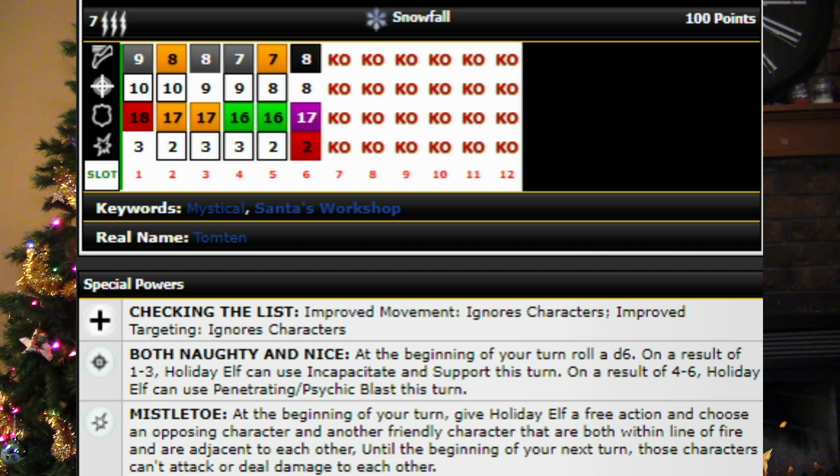The only reason this guy wouldn't be higher on my list is because he unfortunately drops to an eight attack for the last few clicks of his dial, and that's just a little too low for a hundred point character, especially nowadays. But I do love the sculpt on this figure — it reminds me of Assassin's Creed. This figure actually came out a year or so after the Assassin's Creed set, and I always thought that maybe he was like a prototype design because Assassin's Creed 3 came out around that same time, but who knows.